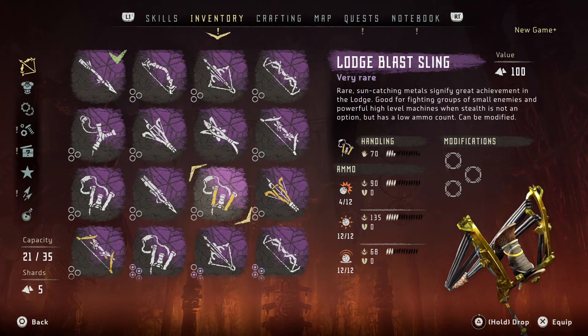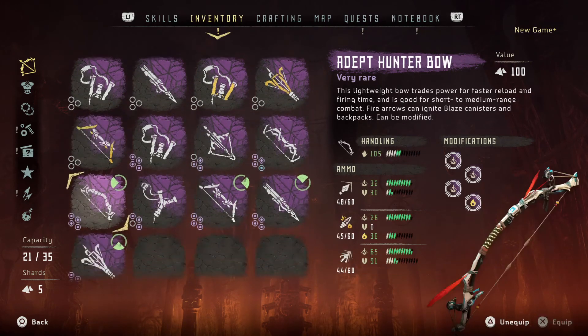Now, if you don't know, the lodge weapons — excuse me, lodge, not lounge — these are the 100 lodge weapons and there are three of them: your blast sling, your ropecaster, and your war bow.